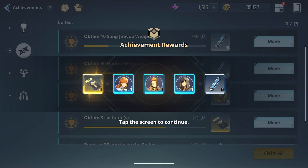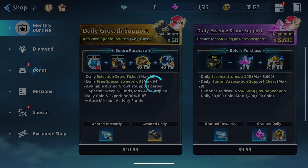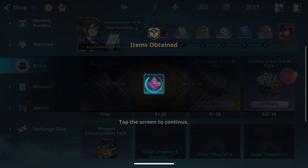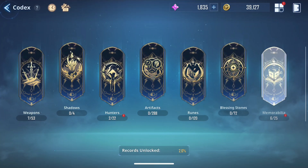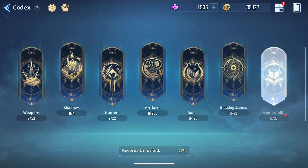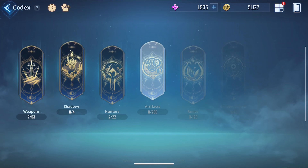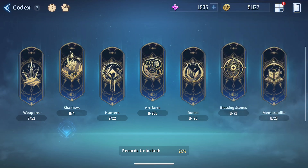Next, go to your achievements and collect all the rewards — you get one extra summon from there. Then go to the shop, go to the bonus section, and claim these 10 free essence stones. Then go to your codex and get all the rewards there, but you will come back here shortly because the rewards get refreshed once you do more summons, unlocking more features. The codex is great for those essence stones, so be sure to get those. The remaining missions, shop, and battle pass don't give you any essence stones, so skip those. We can now go straight to the summoning process.